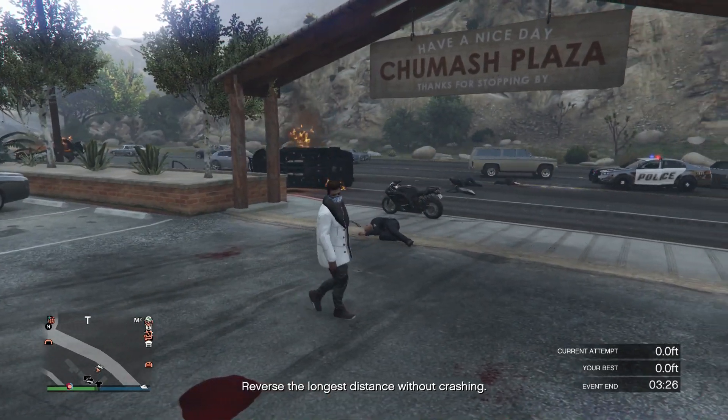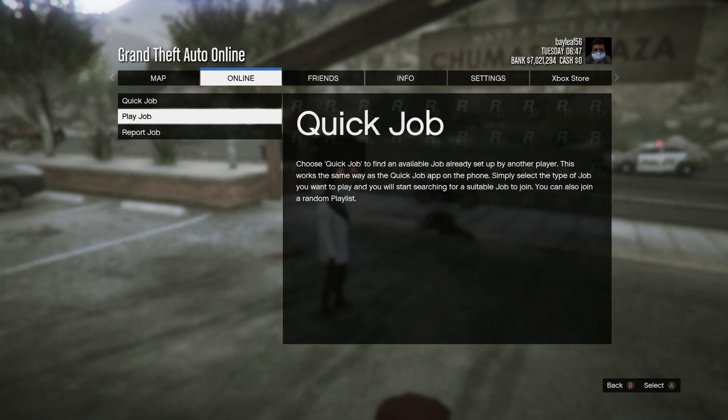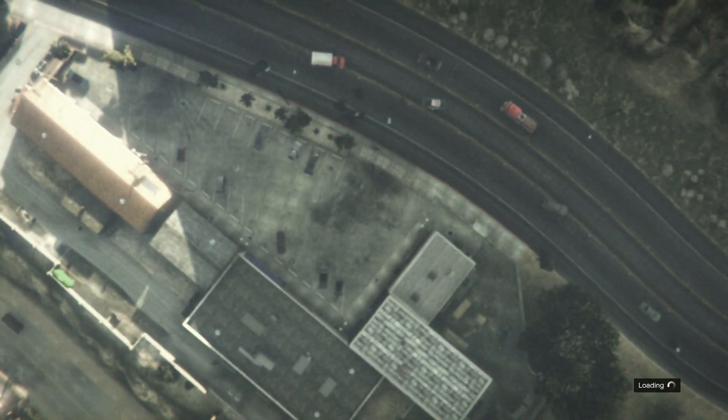You can make so much money in such easy time and it's so fast. All you guys need for this glitch is a friend, and all you have to do is start up a Titan of a Job. Just go to your pause menu, go to missions, and start up a Titan of a Job. When you guys are in the Titan of a Job, I'll show you what to do from then.